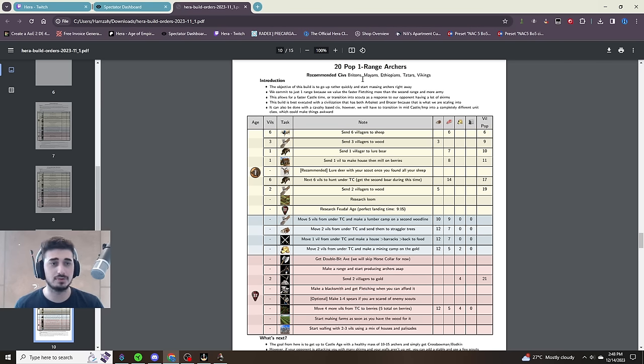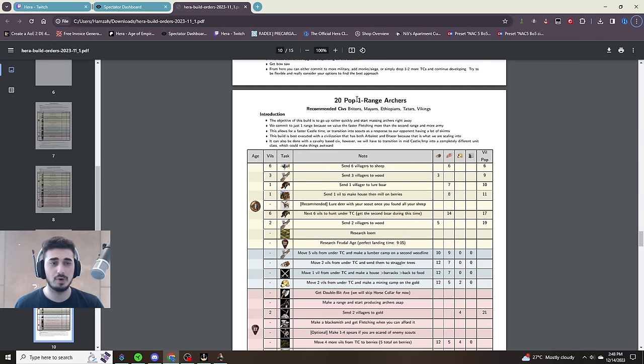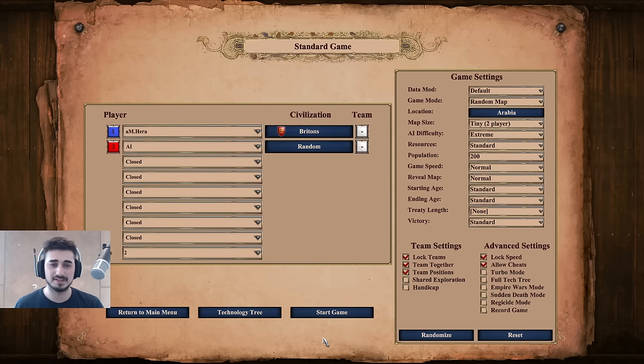You get an introduction of what you want to do, the civs that work for it — we're going to use Britons in this video — the exact build order to take you to 15 minutes into the game, and some follow-up goals as to what to do after that. So we're going to be using the 20-population one-range archers with the Britons and see if we can take on the Extreme AI today.